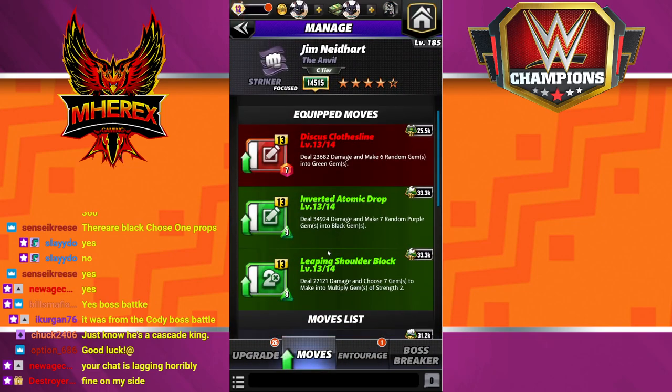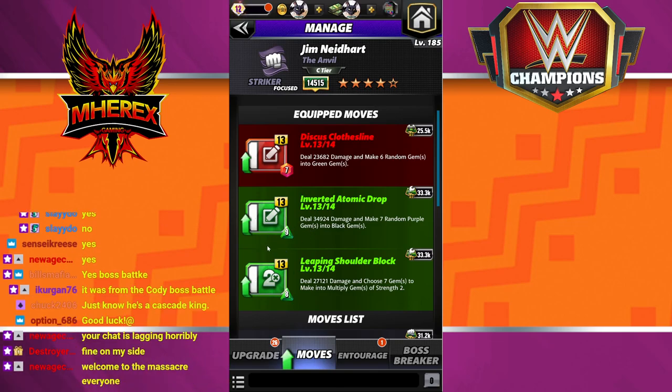Anvil is not real great. This is the setup we're going with: seven MP red, discus clothesline, inverted atomic drop, and leaping shoulder block - both green moves. You can see the MP nine and eight. He's super random, not real great. Best thing is to choose seven gems to make into multiplies to strength two, also not great.